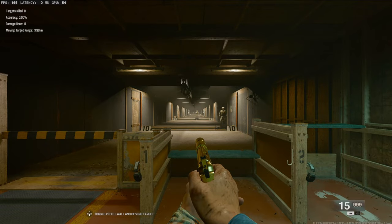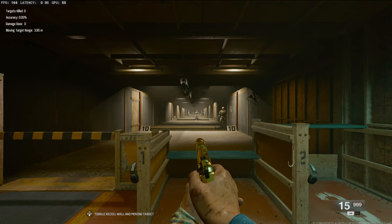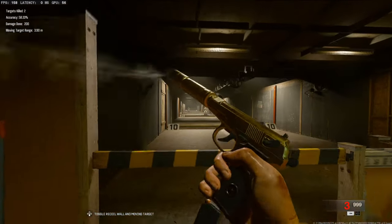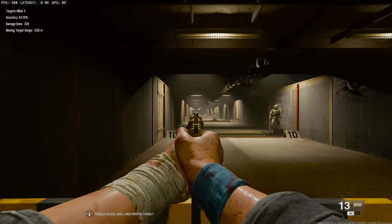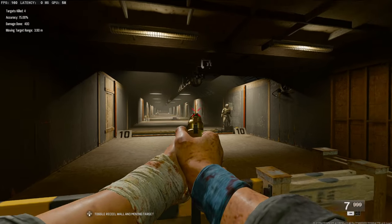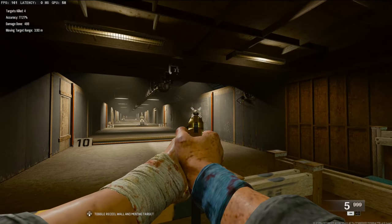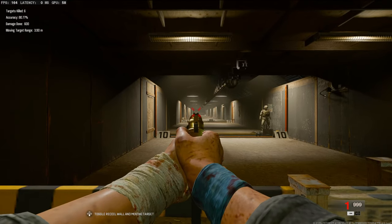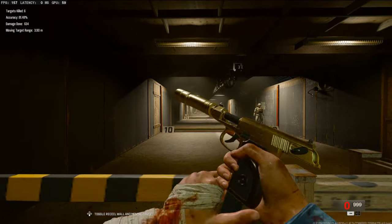In today's video, we're going to be checking out my insane class setup for the 9mm PM in Black Ops 6. While using this pistol to get it gold, I was noticing a lot of the times I was outgunning people, and at most times I was even three-shotting them. For a pistol, that is very insane. Let's jump straight into the attachments so you can see just how insane this class is.